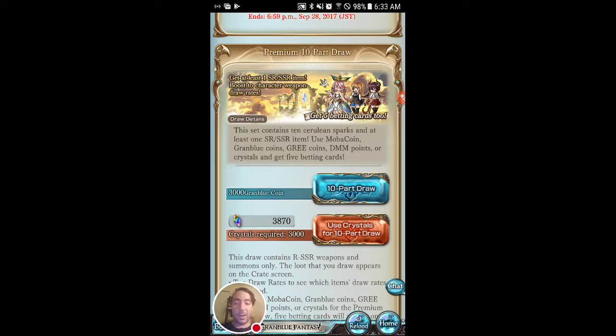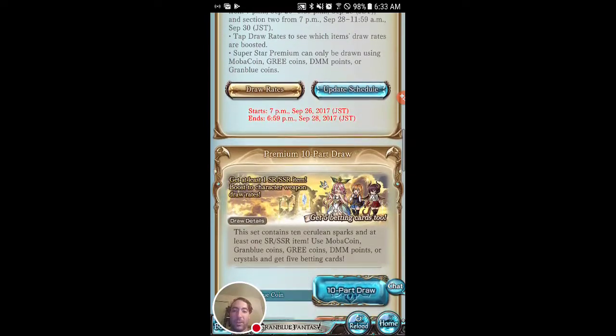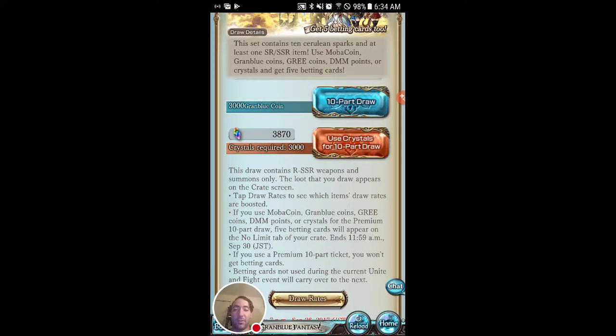For now, we do have a 10-part crystal draw which will get us at least an SR or SSR item. With the boosted character weapon draw rates, there's a good chance we'll get a character weapon. I do really want a summon over a character draw, but I'm not going to wait the few days it takes. I'll come up with 3,000 more by then and we still have some draws to do.